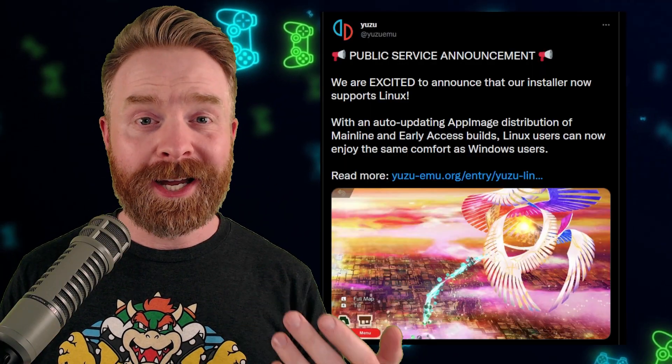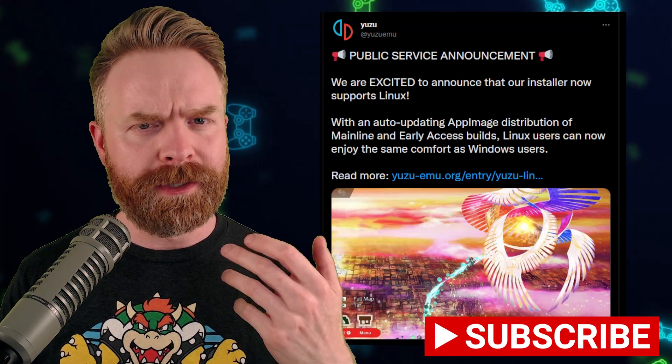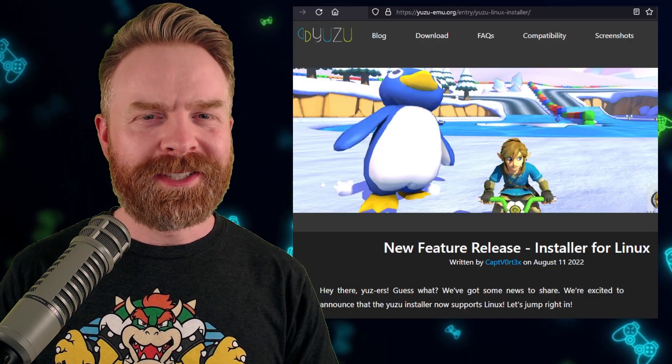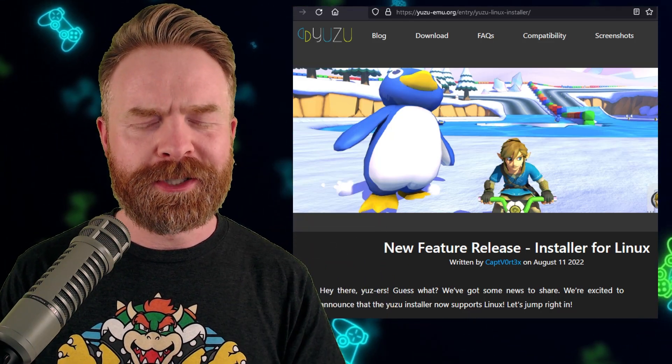Alright, to kick things off here, I've got two announcements for Yuzu. The first one is a PSA. If you use Yuzu on Linux, you're gonna like this announcement. And as always, I'll leave links to absolutely everything in the description below, so feel free to check them out.